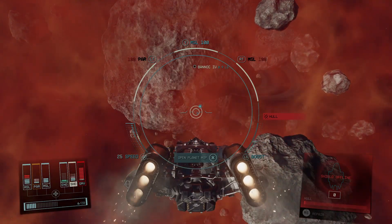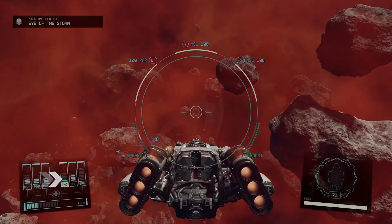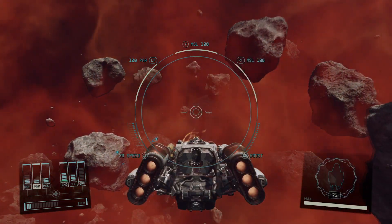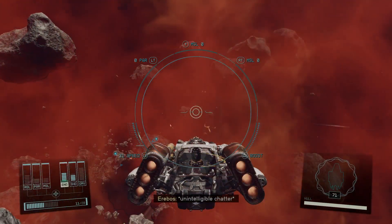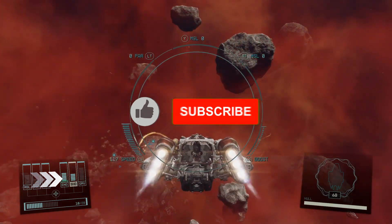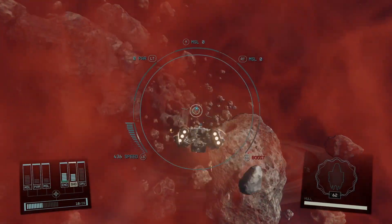But don't worry, I have something that will help you out. What you need to do is move the energy between the engine and the missile — everything you have in the missile, as you can see on the right lower side. I'm moving the energy from the missile and the missile launcher to the shields and the engine. That's what I'm advising you to do. This way you'll go way much faster and you'll get to the Legacy in no time.